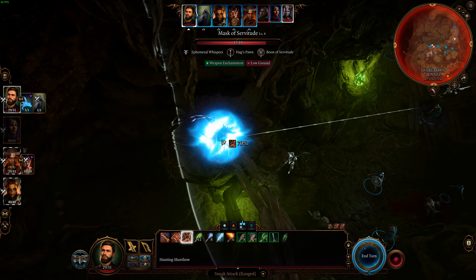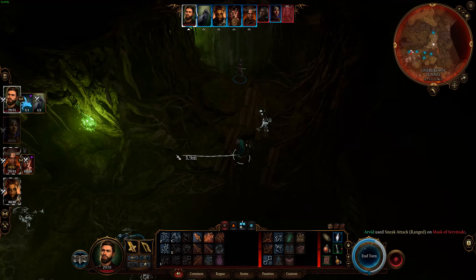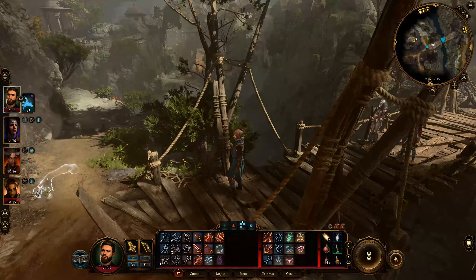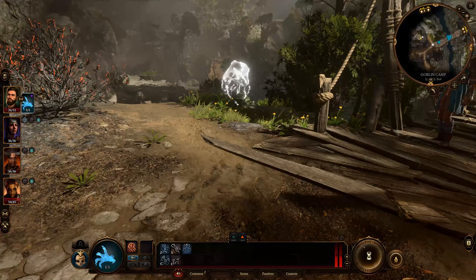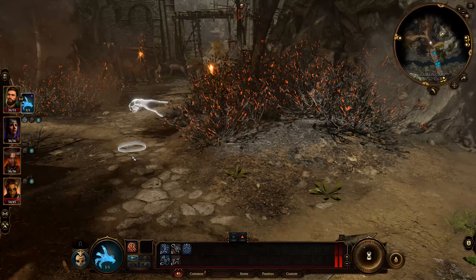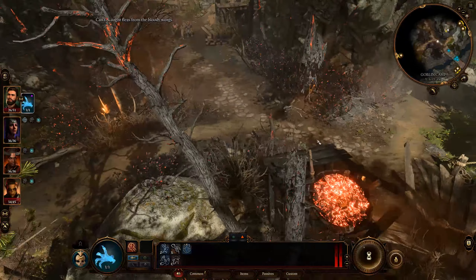But there is one thing you can use it for which is incredibly overpowered. Your Mage Hand can give you advantage on your attacks, which means you can sneak attack for all that bonus damage. To gain sneak attack, you need to have advantage against your target. You get this when they have not noticed you, are otherwise incapacitated, or — and this is when the Mage Hand comes in — your target has another enemy within 5 feet of them.